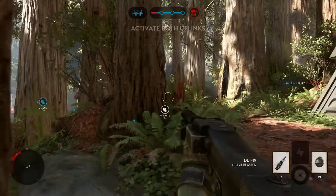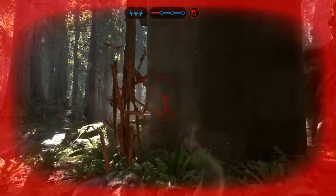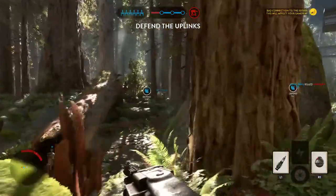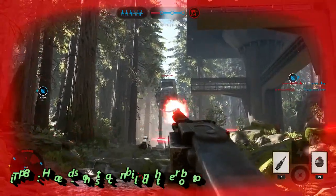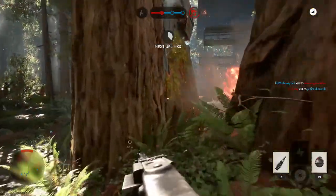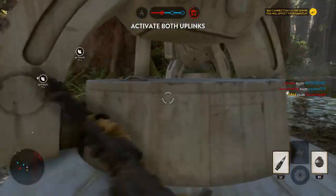Maintain control of that uplink station so Rogue Squadron can help us with those walkers. Hide behind cover to avoid enemy blasts. You can't shoot what you can't see. Shoot the giant robot in the eyes to temporarily blind it. The robot's legs are its weak spot — if you damage these, the robot will destabilize and fall.